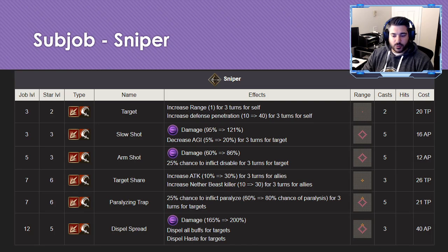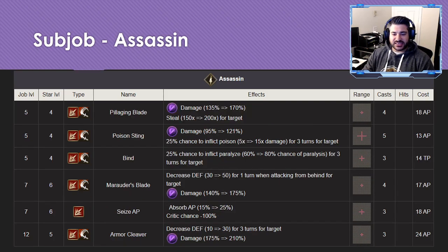For the Sniper sub job, the two standouts are Arm Shot — giving access to Disable, which is a big deal — and Dispel Spread, which can dispel all buffs and haste from a target. Both of these are incredibly high on the utility end, and definitely worth keeping in mind.